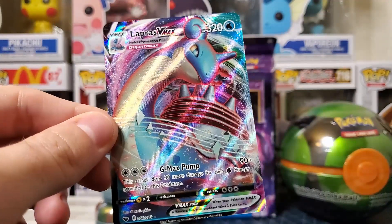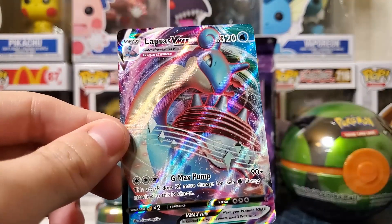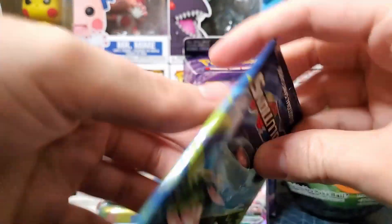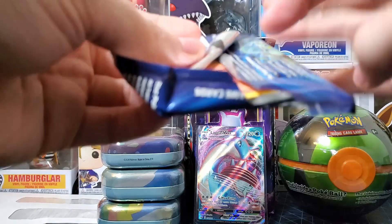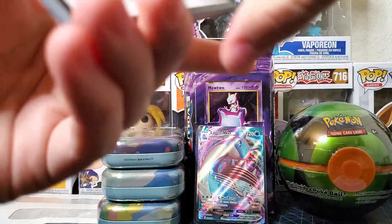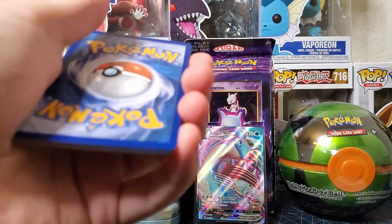I wasn't expecting this! Another pull, another day. We're gonna put that in the top loader. Moving on to our Evolutions pack — this is the main reason. Oh, we got another Charmander! We already got that reverse holo Charmander — makes me super happy.